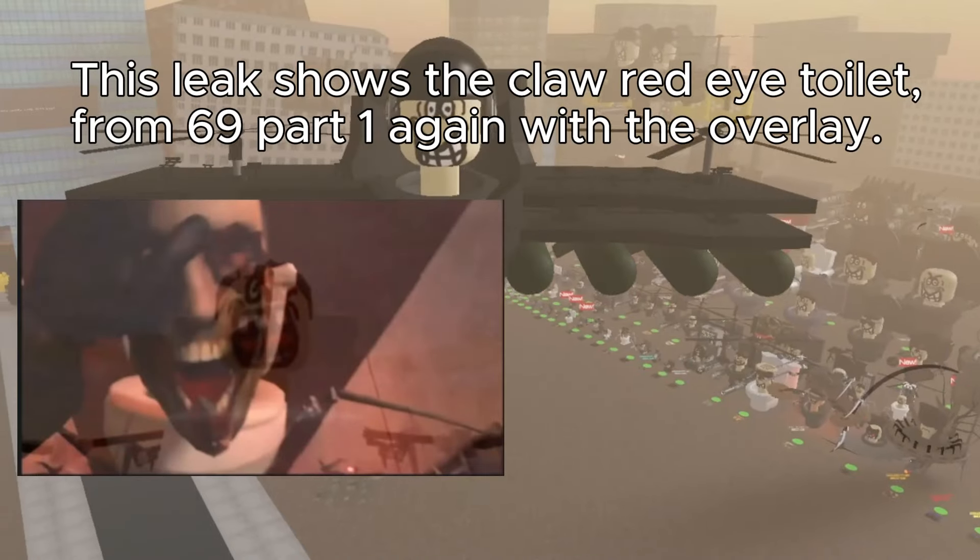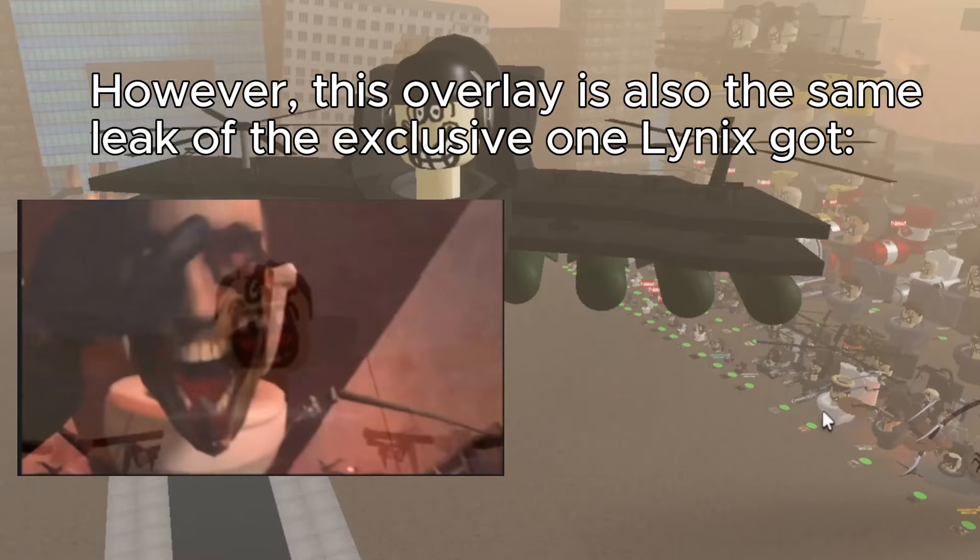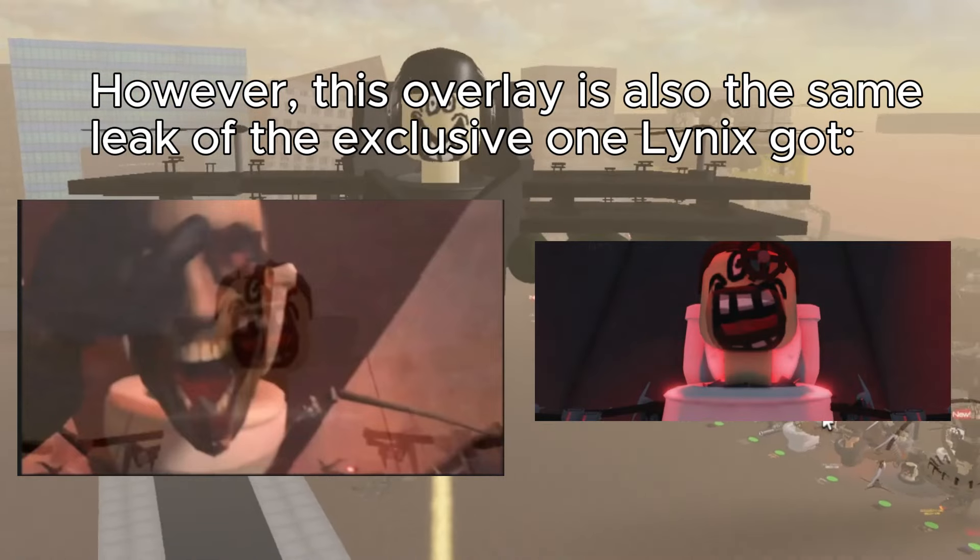This leak shows the claw red eye toilet from episode 69 part 1, again with the overlay. However, this overlay is also the same leak of the exclusive one from Linux guy.